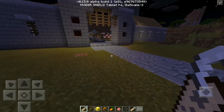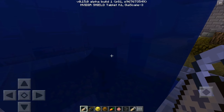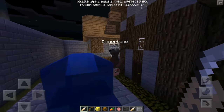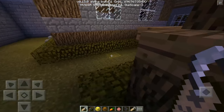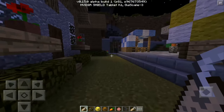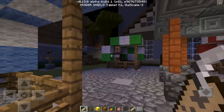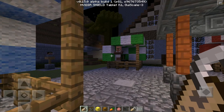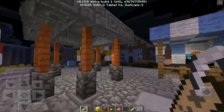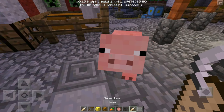The next hidden feature: go into an anvil, place your name tag, and rename it to 'Dinnerbone.' Then tap or hold on any entity or mob — it doesn't matter if it's passive or hostile — and it flips them 180 degrees over. Sorry, I almost said 360 — it's 180 degrees.